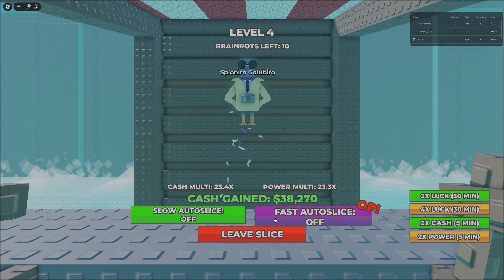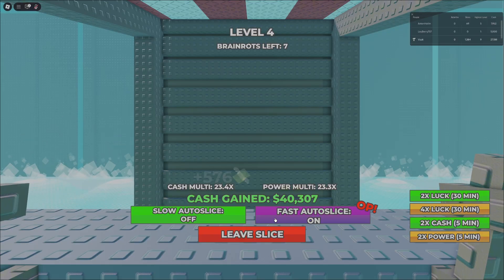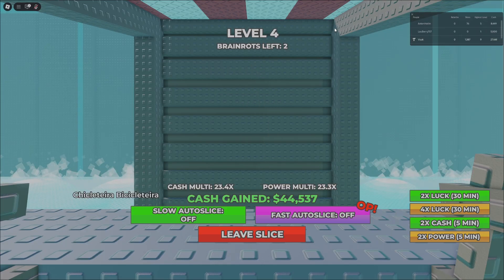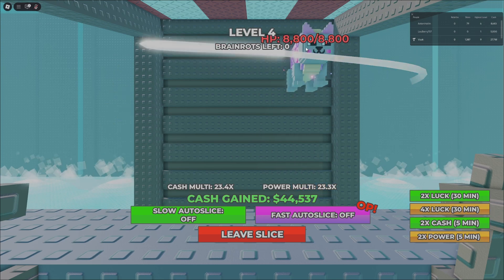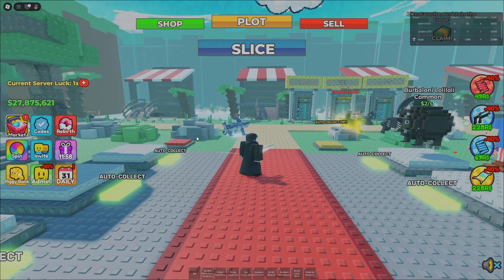We also have the auto slice and the boss fast auto slice, which is really overpowered. Look at this — Cacto, Hippopotamum, Mateo, Las Tralaleritas, Sigma Boy, Caballo Virtuoso — there are so many and they're so fast. Fast auto slice is super OP. You also have luck boosters like two times luck and four times power.